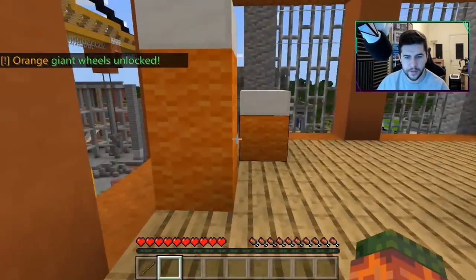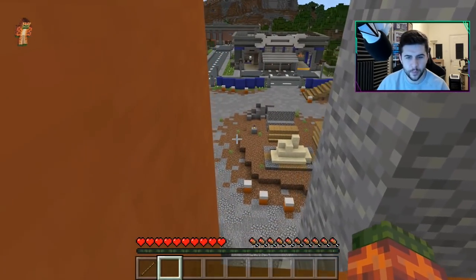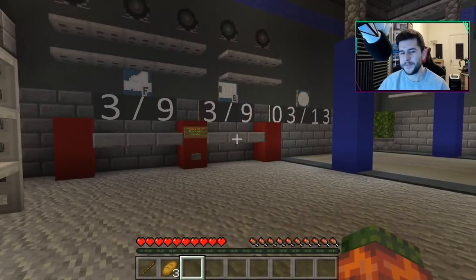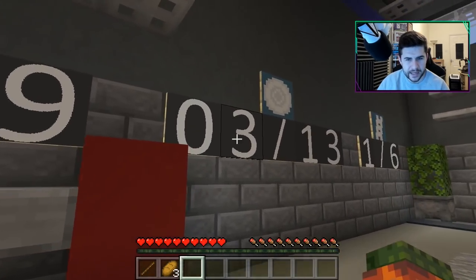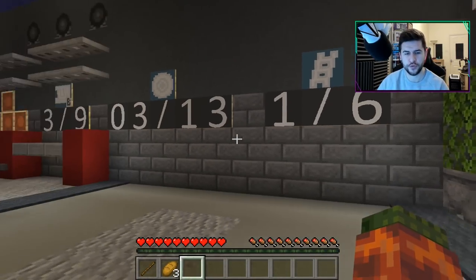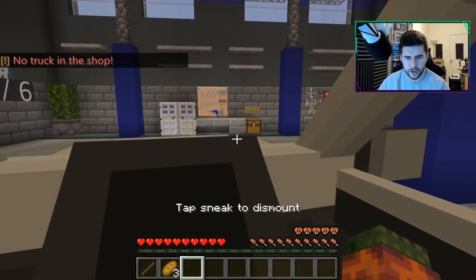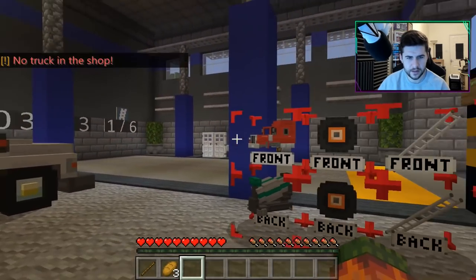We found that one and this one too. There's definitely going to be more around here — this seems to be the main place we're finding things. Let's go back and check how many we have. I really like the fact that it does update. We've got three parts for the front, three for the back, three types of wheels, and only one out of six of the top decorations — so we still have a lot more to find.